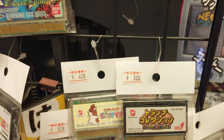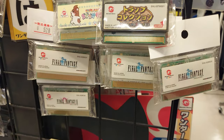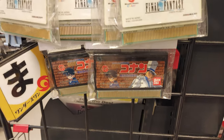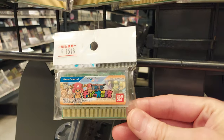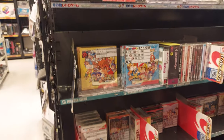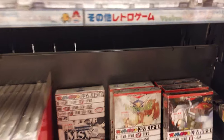I did recently check out a website that features English-friendly WonderSwan games. It's called The Game Kraken and I'll leave the link in the description below. But I have a few on my list in my pocket here that I'm kind of looking for, but I don't see any of those right here. They do have quite a selection of WonderSwan here.